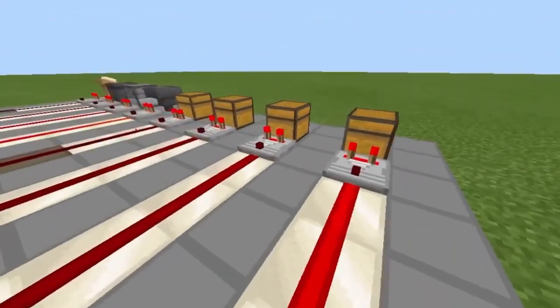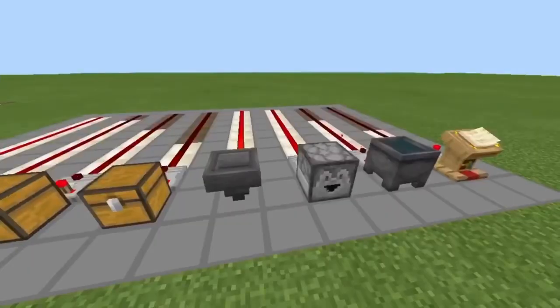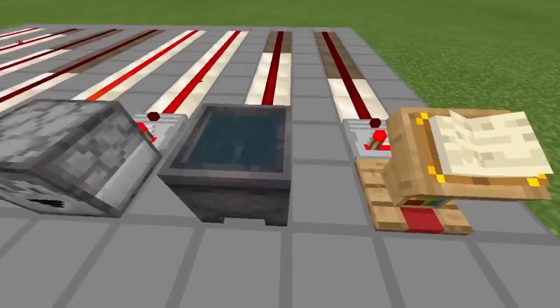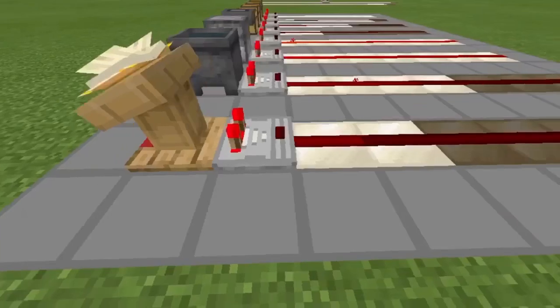You slap a comparator behind a container and it'll give you a signal strength based on how full each container is. It works for pretty much everything that holds items, including cauldrons with water in them and lecterns with a book on them. For lecterns, each page you turn on the book will increase the signal strength.